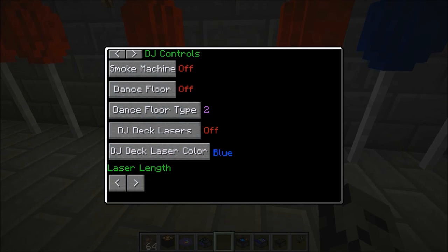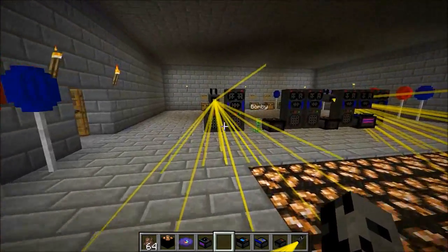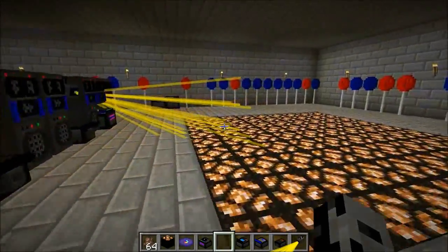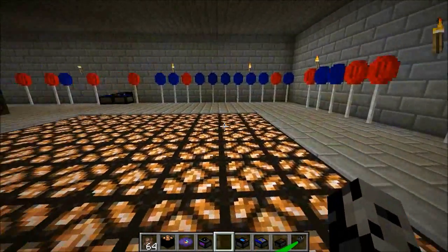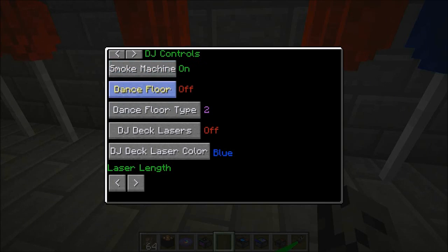So we're going to turn it off for now. And there's actually a second page of the DJ controls - the laser light. We can turn it on and set it at like six. These are going to come onto the dance floor, so yeah, they have to be in the right direction. I think we need them longer, definitely. Let's change it and make them like 15 - I think that's going to be perfect. What color do I want? I want green. There we go - that is awesome. Look at that guys, it goes across the entire dance floor. And to get the full effect, we need to turn every single thing on and make this crazy.